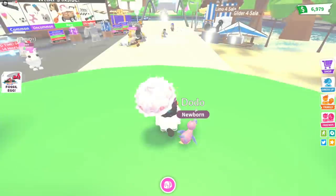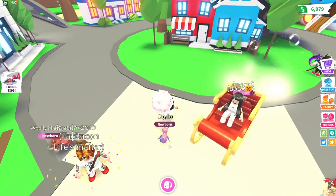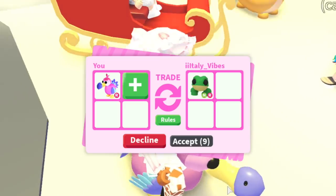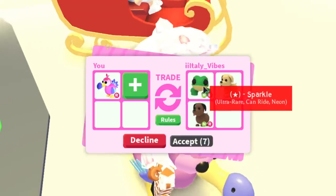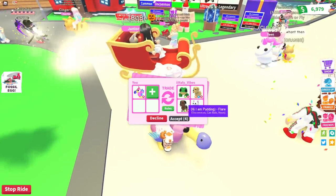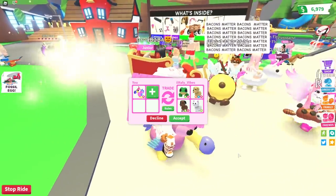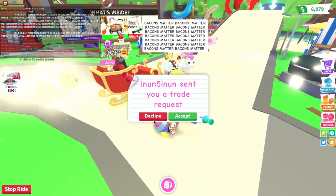Let's ride our Dodo bird and turn on our trades. We got a trade request already - right off the bat we got offered a neon ultra rare frog. The Aussie eggs are gone, a mega dog, a neon dog, plus a neon cat. This is a pretty good offer. I'm very tempted because the Aussie eggs are gone - you can't even get frogs anymore.